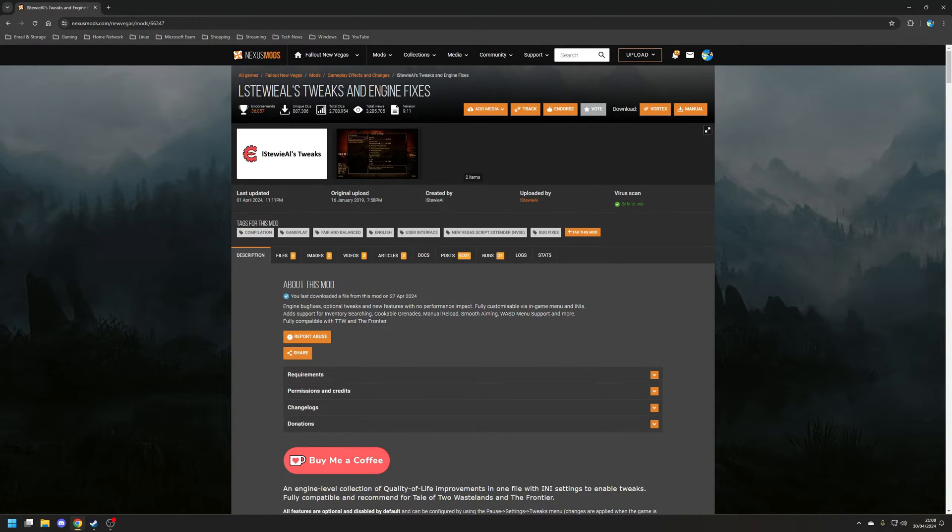The second of the three is the Tweaks and Engine Fixes mod, which does exactly what it says on the tin. It fixes issues with the game engine and also adds some optional game tweaks and features with no particular performance hits. All the features added are disabled by default, but you can toggle them on and off using the new tweaks game menu that appears.